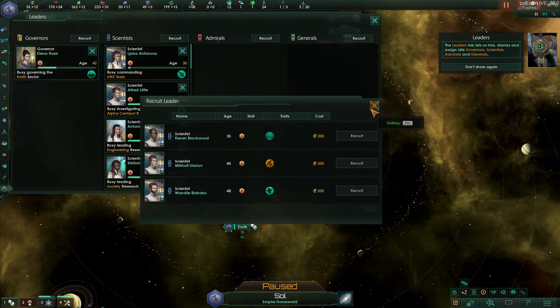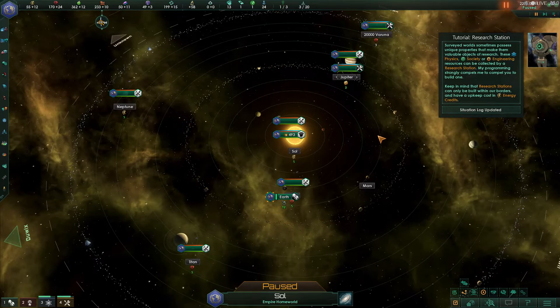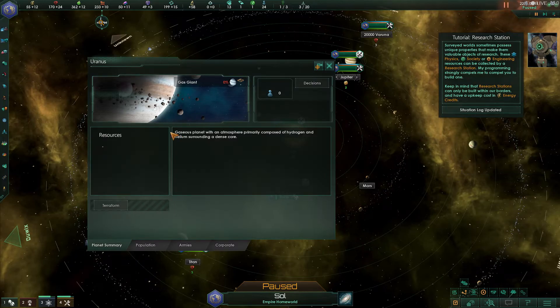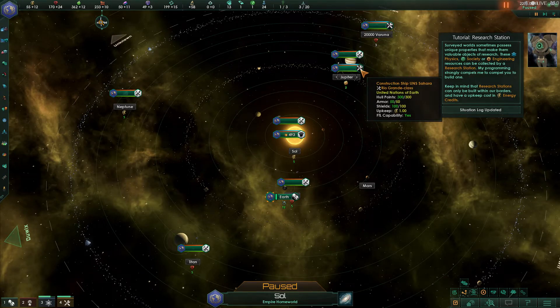Finally, when you start the game, you want to make sure that all your planets that have resources have people working them. Usually you'll have a constructor ship which can set up mining operations, and not all your planets have them. It'll show resources and you won't see the little mining station option over there. So if that doesn't have it, you want to send the constructor ship there.